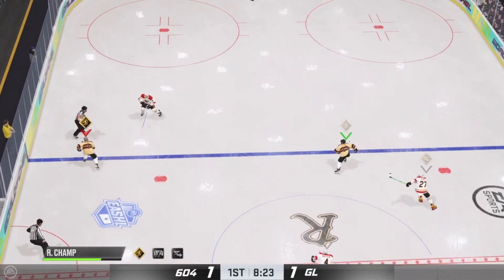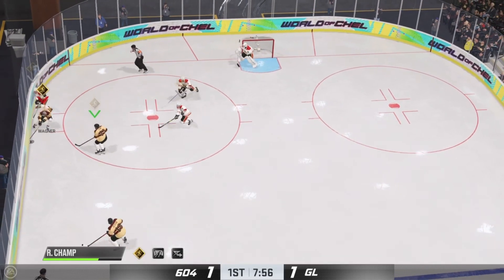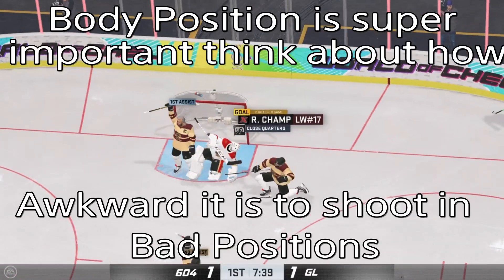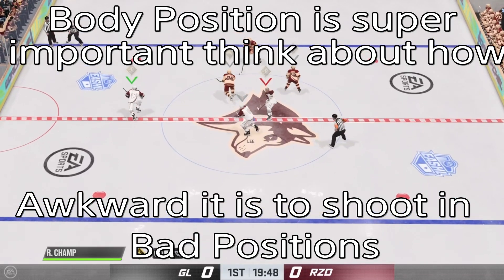This next clip shows what happens when you're too close to the goal but you still end up scoring. When you're close to the goal, you're not going to get the big slap shot one-timer, but you're going to be able to get those little taps. As you can see, I hold L2, turn to position my body, and then flick the puck.